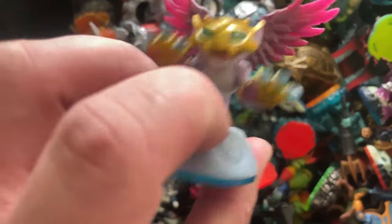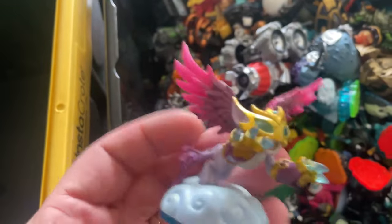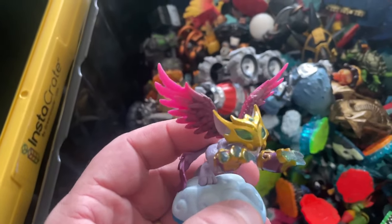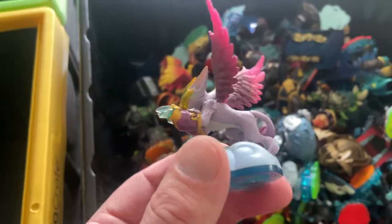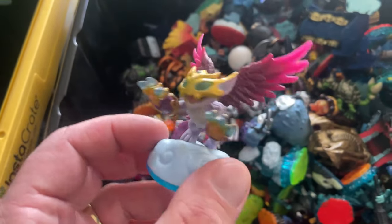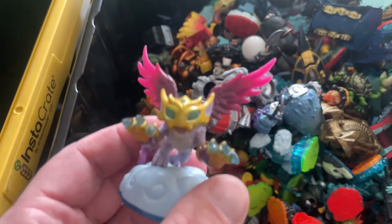This is Scratch — she's actually a very rare character. I believe she was only released in Australia. She's Swap Force, so she's blue bottom. This one was one of the reasons why I actually picked up the lot — I circled her on the Instagram story. She's probably about $50 to $60 Australian plus post, and as soon as I put her up she'll probably go to the States within 24 hours.